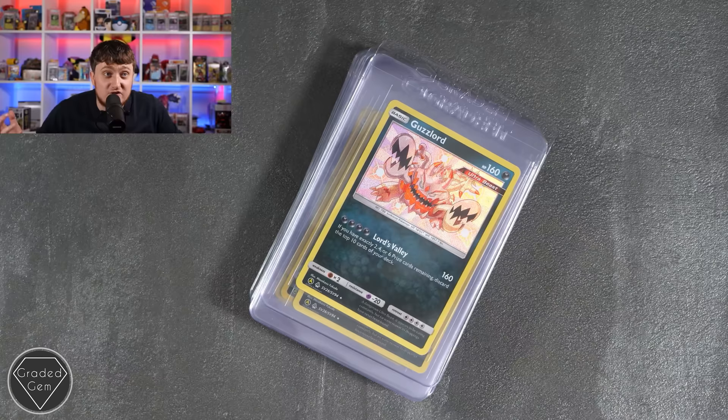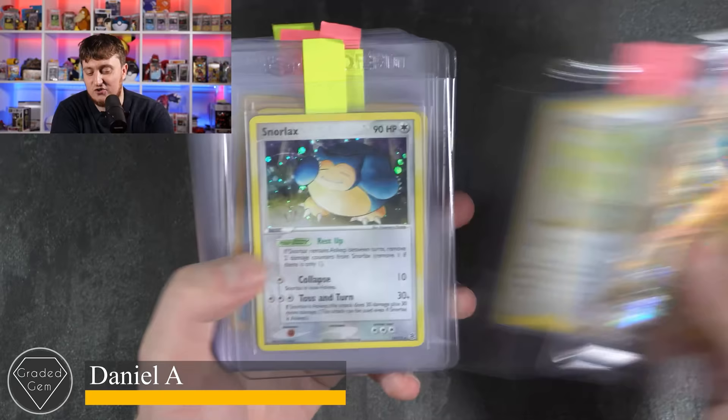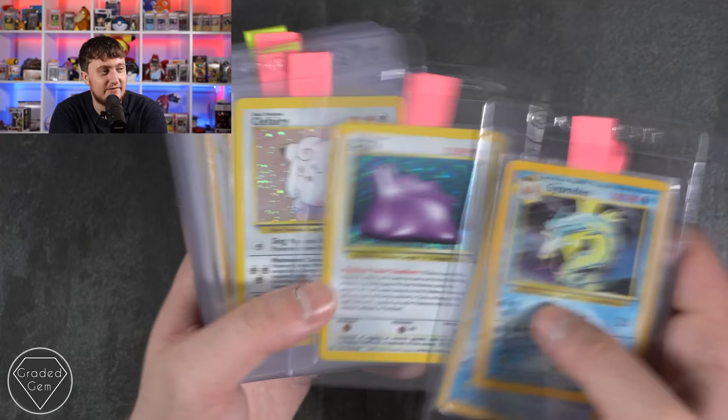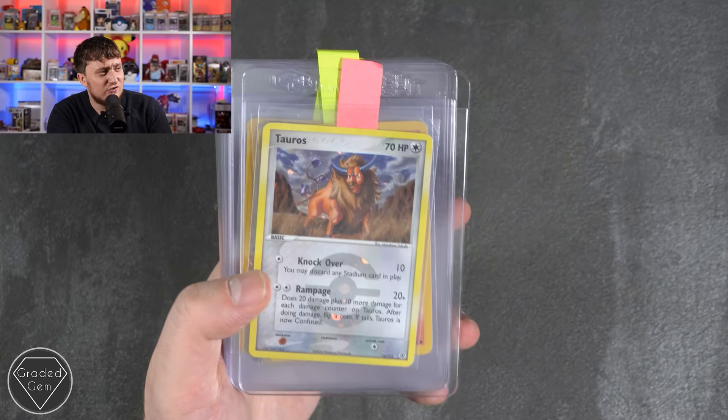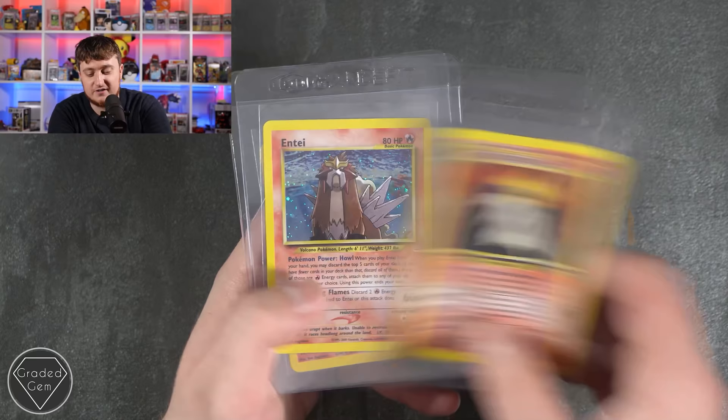Daniel, we continue on with a Dragonite EX, Ancient Mew, Kangaskhan, Bulbasaur — that's really cute, Bulbasaur reaching for an apple from EX FireRed LeafGreen — Gyarados, Lapras, Ditto on the dance floor — that's gonna be the new saying now — Feraligatr, Misty's Tentacruel, Tauros, Charmander first edition, Pikachu first edition, Charizard VMAX, Suicune Neo Revelation, Typhlosion Neo Genesis, Entei, Blaine's Moltres. Best of luck Daniel.